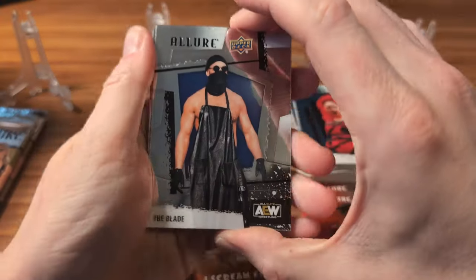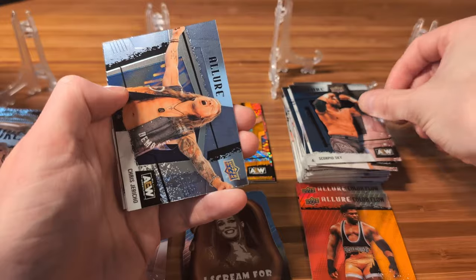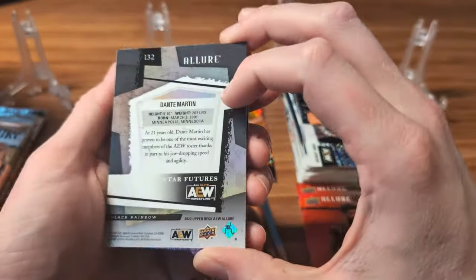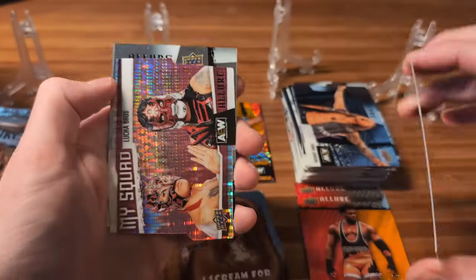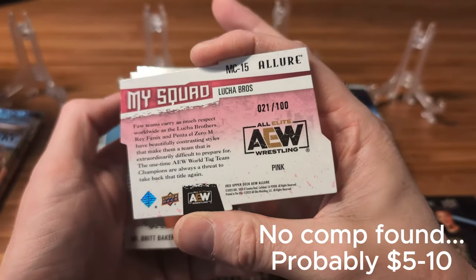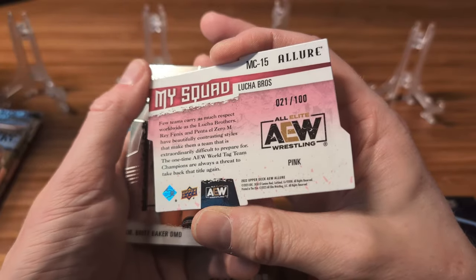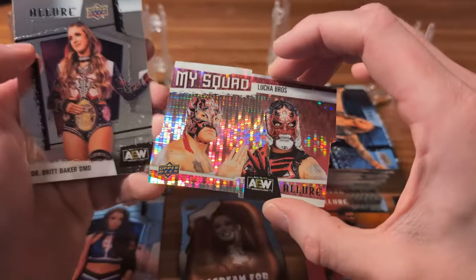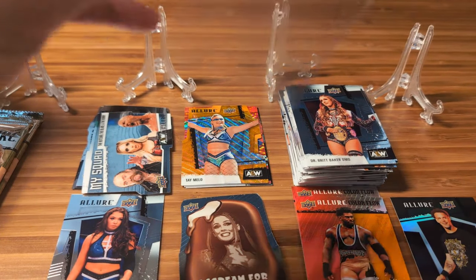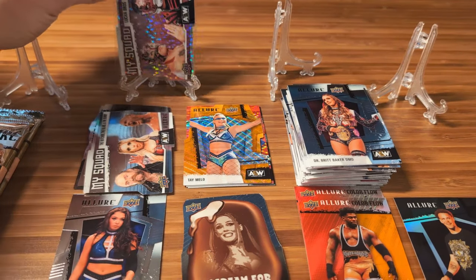That's three packs left. We've got the Blade, Anthony Bowens, Scorpio Sky, horizontal of Chris Jericho. Behind that is a Dante Martin Star Futures — Black Rainbow. Right behind that — wow, that is a cool looking card — the Lucha Bros, 21 out of 100. Very cool. This is a pink parallel of the MySquad for the Lucha Brothers. That is very nice. I'm going to get that sleeved up. So that's definitely the hit of the box so far — a very cool die cut.